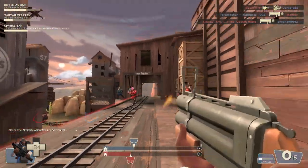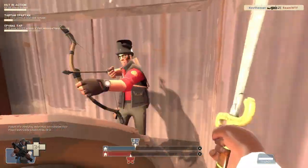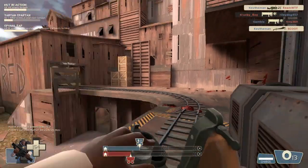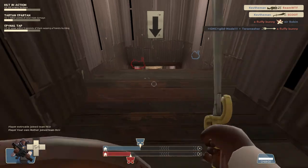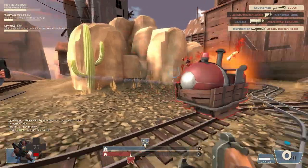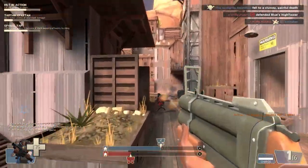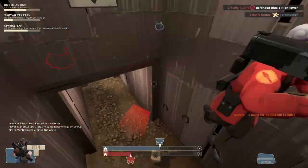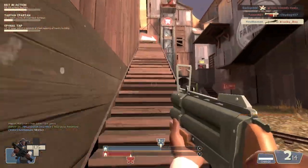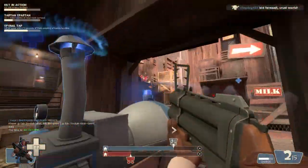Starting with the Lock-N-Load as my primary weapon — as you can see, you only get two shots, which is a little detrimental, especially because with the Persian Persuader you're going to be picking up all ammo as health, so you can't replenish your ammo. You have to make those shots count, because if you don't hit an enemy, the shot disintegrates and you get no splash damage — unlike the regular grenade launcher where you can spam shots and hope for residual damage.